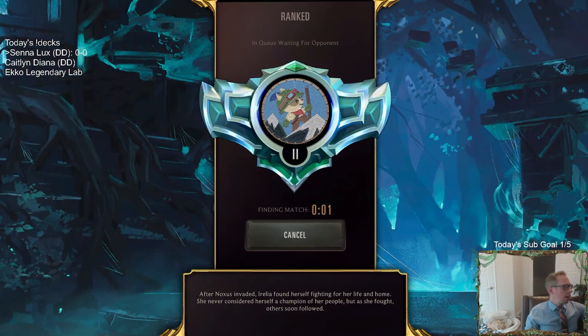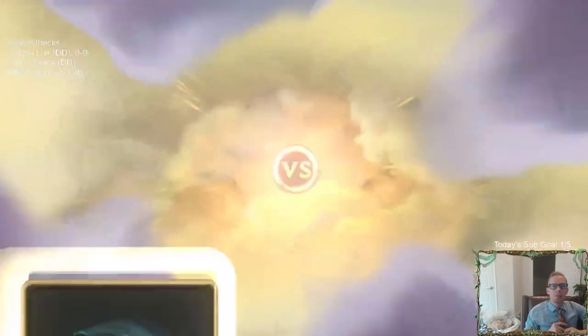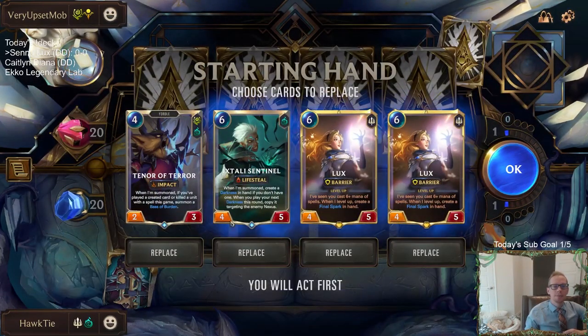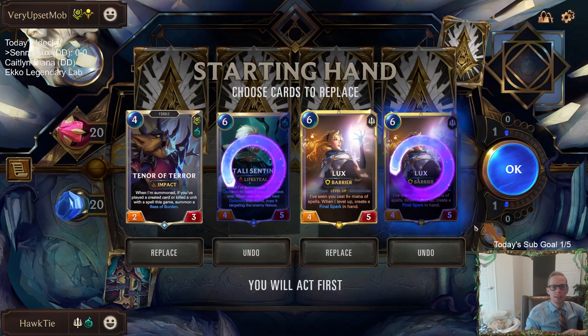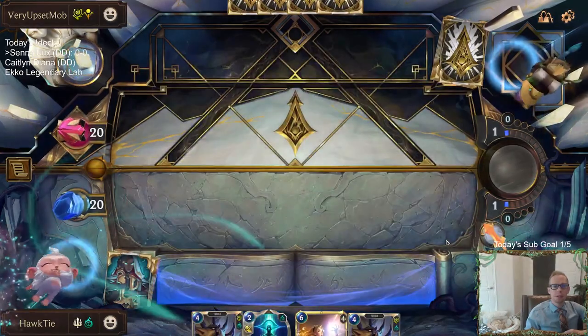We're going to play five ranked games. I think we'll do pretty well against aggressive decks, but other control decks I'm more worried about. I'm not sure we have enough top-end power. We do have one Crumble to destroy landmarks because you have to destroy the Bandle Tree these days. We're definitely not keeping more than one six-mana unit in hand. I'll keep Lux though — she's our champion and we want to slam her on round six.